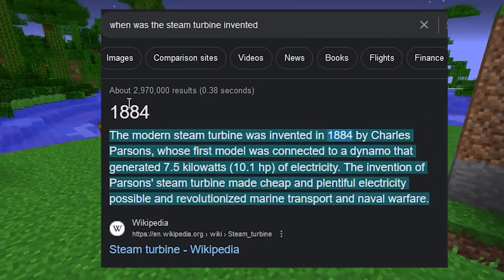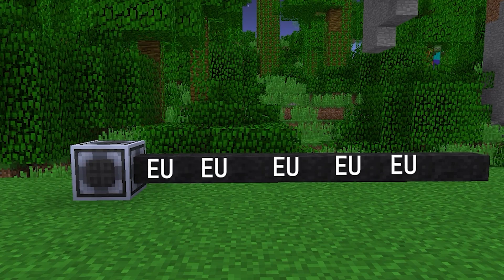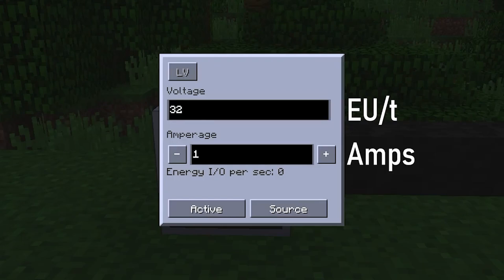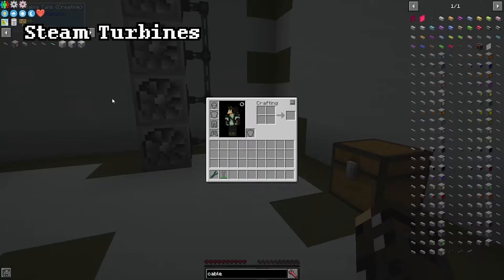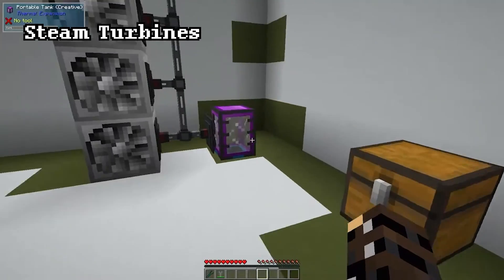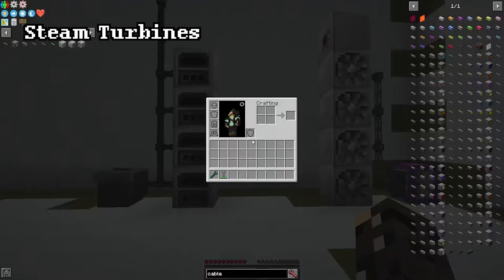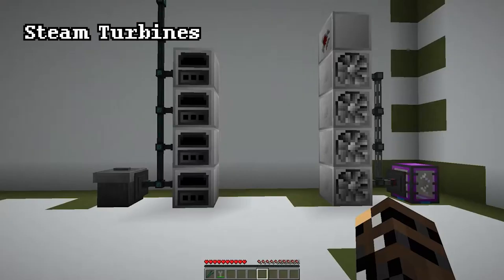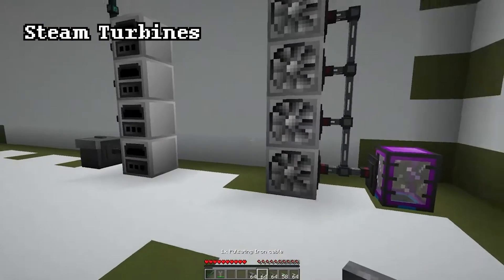The Steam Turbine was invented in 1884. This device transforms steam energy into electricity, which allows you to create more complex machinery using electronic circuits too. This is where you will begin building your Gigafactory, as the machines required to beat low voltage will be a lot. If you're playing something like GregTech New Horizons or Super Symmetry, expect to use at least a hundred machines.